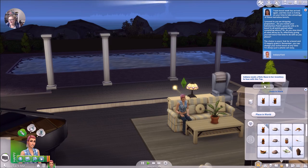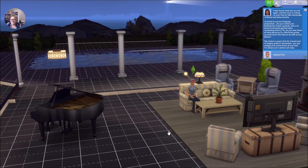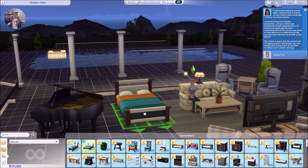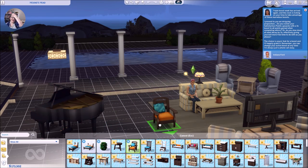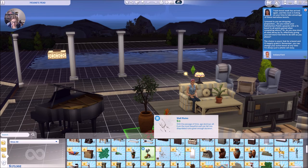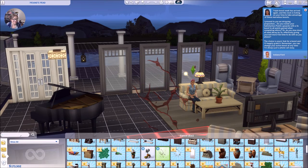She needs a relic base in her inventory. Let's filter by packs — Jungle Adventure! Oh, look at the cool beds. There are new bushes — I didn't realize there's a new bush, I thought it was the same old bush, but it's not. Look at the cool plants, oh my god it's amazing. We want to find a relic base.